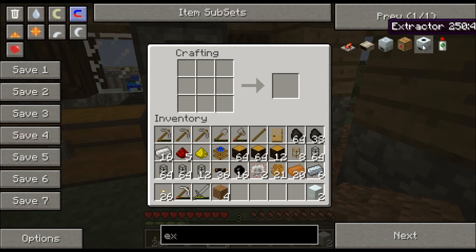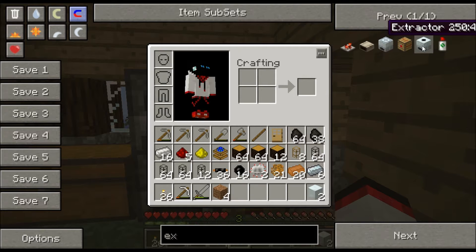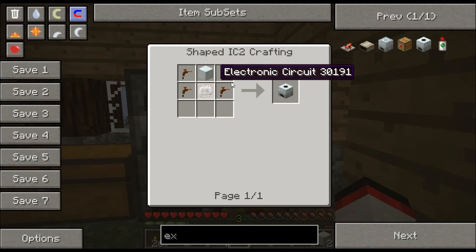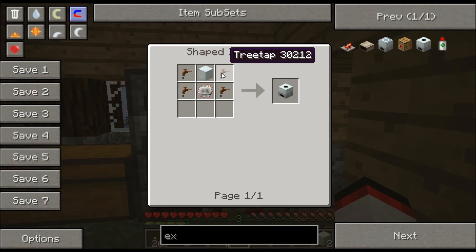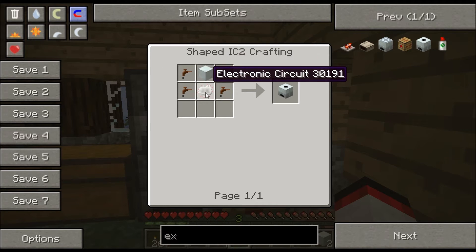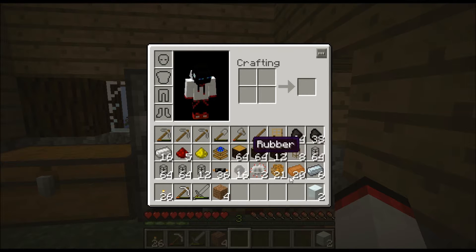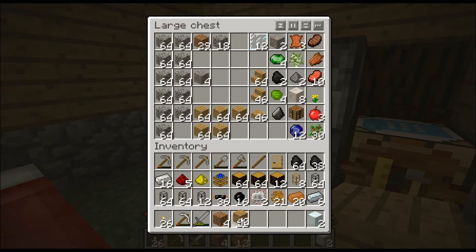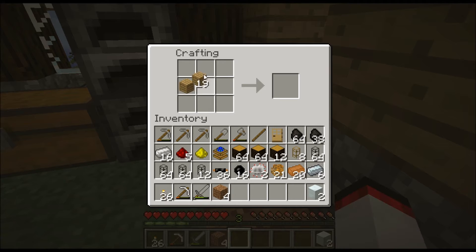So the recipe is: treetap, treetap, treetap, treetap — four treetaps — a machine block, and an electronic circuit. Treetaps aren't hard to make. One, two, three, four, five — twenty makes this much. One, two, three, four, five... there we go.